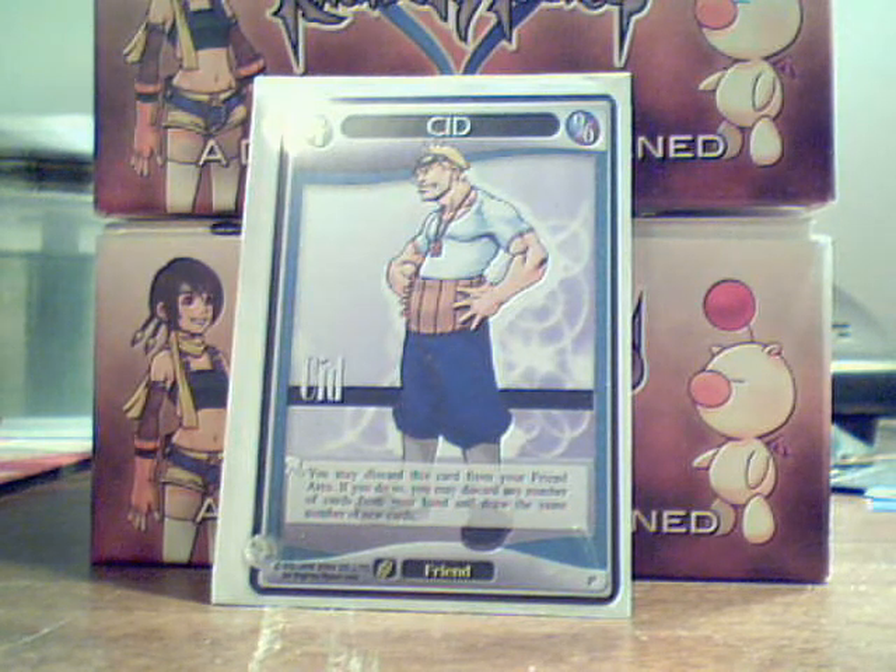In an aggro deck, depending on the build, he can also be very successful, because if you need to cycle through and get better answers — like your Soul Eater, an Oblivion, a Goofy, or a Donald level four to search for cards, or a Moogle — Cid can definitely help support that. Even with this game where you're drawing six every turn, unlike Magic or Yu-Gi-Oh where you draw one a turn, sometimes you still won't draw into what you need, and Cid can help you maximize your hand.